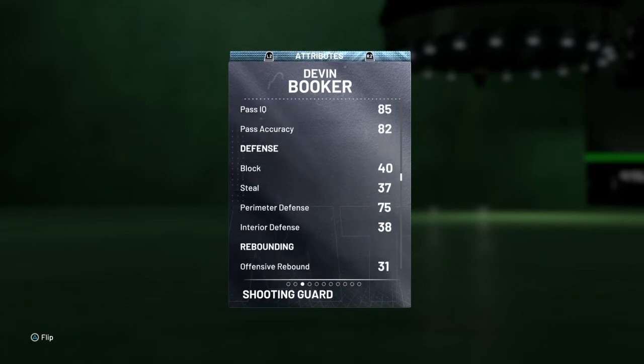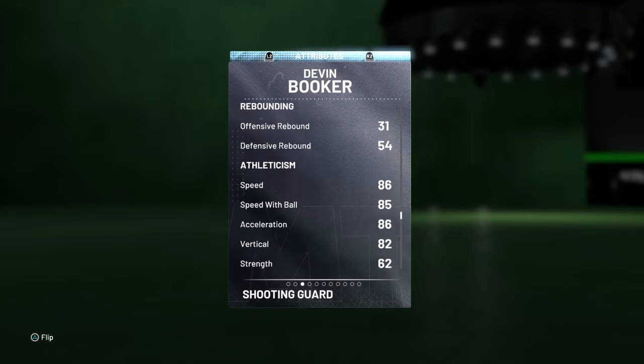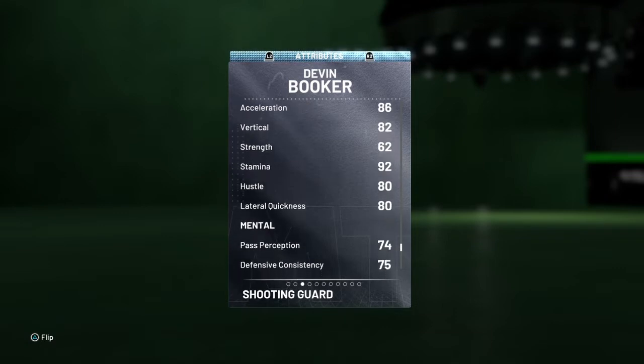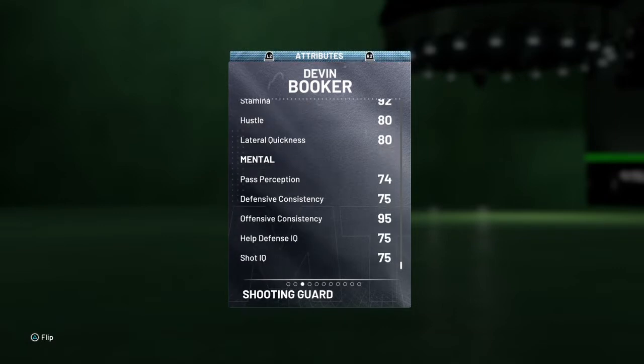He has 75 perimeter defense, 86 speed and acceleration, 85 speed with ball, 82 vertical, 62 strength, 80 lateral quickness, and 95 offensive consistency.